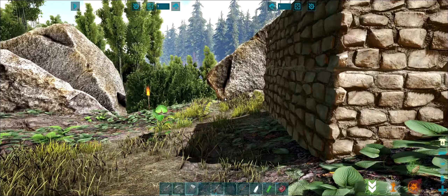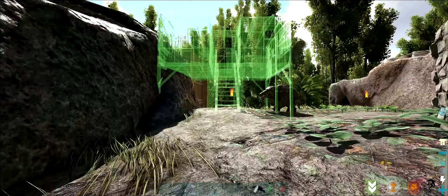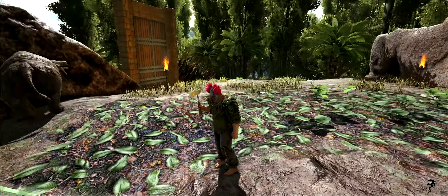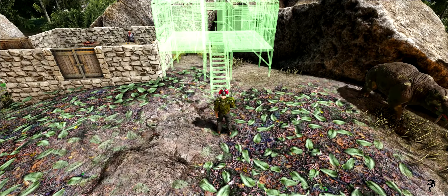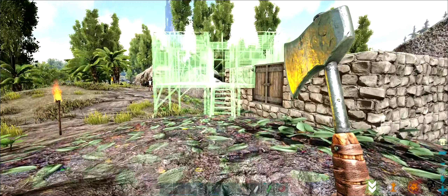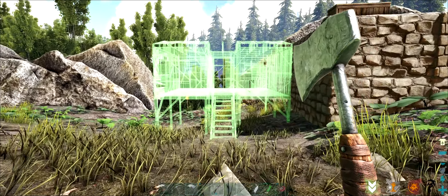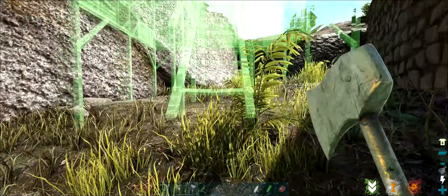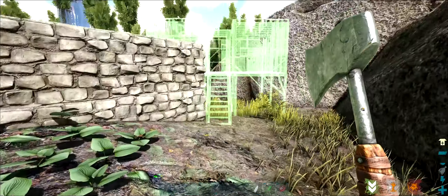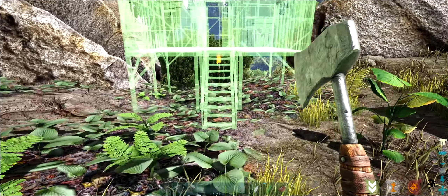Oh, check it out! Hmm, I kind of don't know where to stick this. I mean, I could put it right here. I kind of wanted to make it so I could get up on the stone from it. I think we're just going to stick it right here to the side of the house.